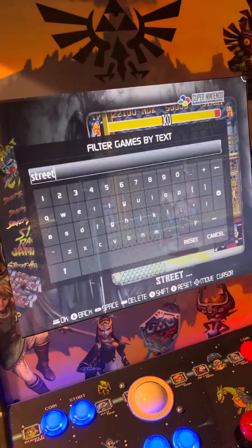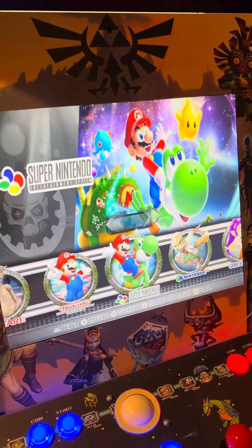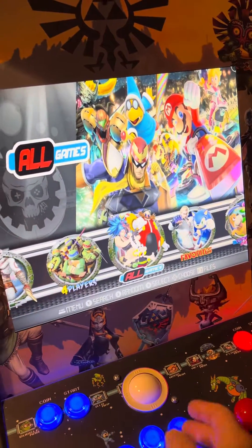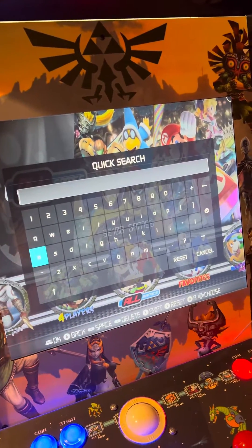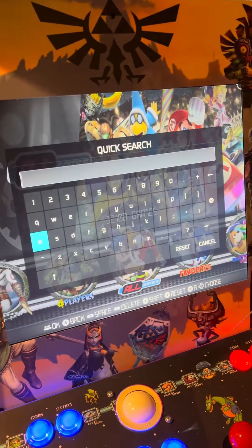And that's an easy way to search. I could also search in the All Games folder if I don't know what console the game is on, or just do it from the main menu, and then search pretty much the entire library — which helps me navigate towards a game a lot faster.